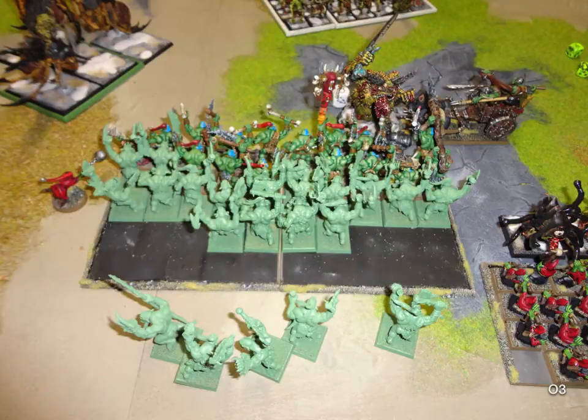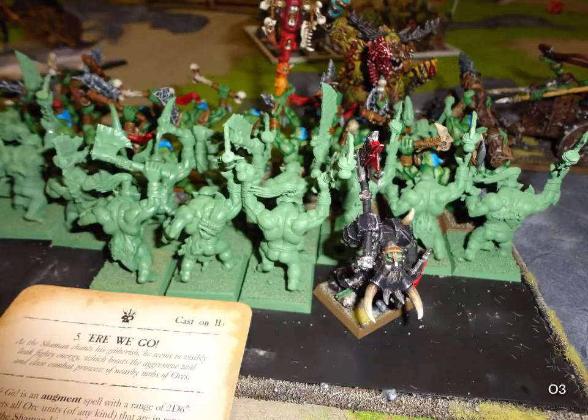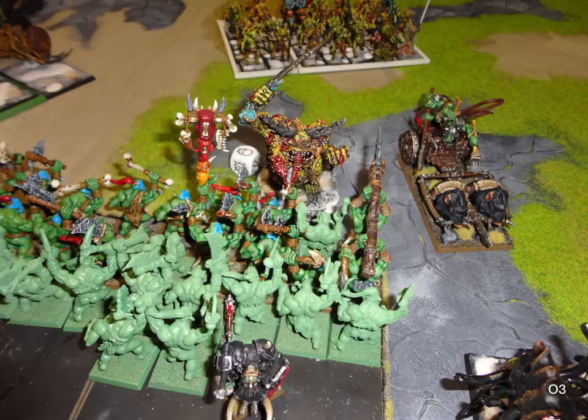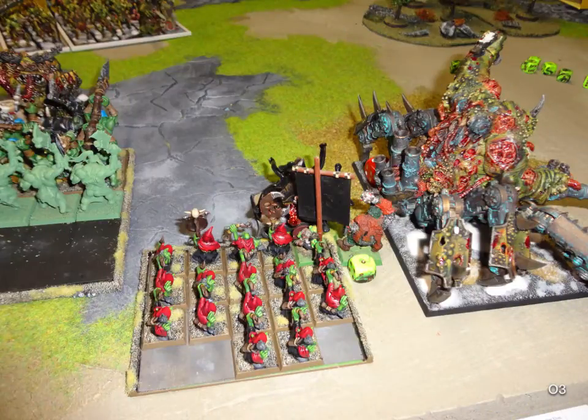Orc turn 3 — it's looking grim. My Fanatic goes straight through my own Horde and kills 5 of them. I charge my chariot into the side of the Great Unclean One — not expecting much, it's Toughness 7 against Strength 5. Magic is 7 to 4, I throw 5 dice and get Foot of Gork off. The Great Unclean One calls a challenge again — I refuse this time. He sends my Warlord back and puts all attacks on my chariot, destroying it, so I do no wounds to him. I'm Steadfast and hold. In the bunker combat, through combat we actually kill a Beast, which is amazing, and he only does one wound to my Level 2.